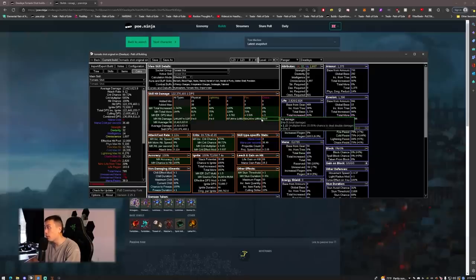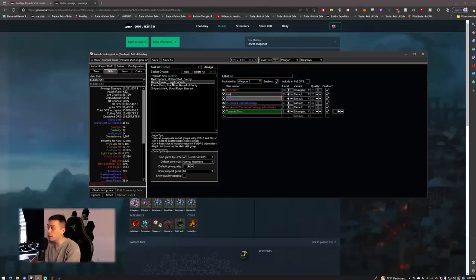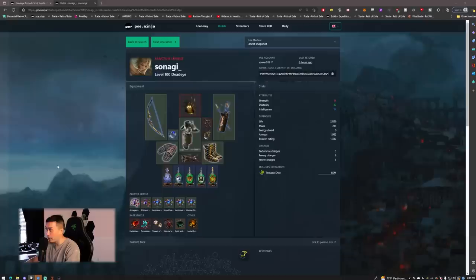With Heat Shiver the fire damage ends up at 824,000 to 1.85 million — we had no fire damage at all before. Even crazier, since we now do both fire and cold damage, you can put in Trinity gem. Replace the weakest link, set resonance to 50, and we're at 147 million DPS — up from 66 million.